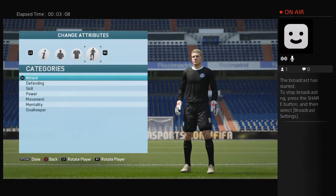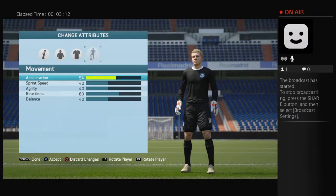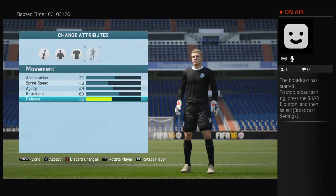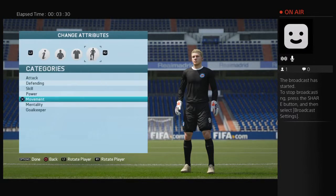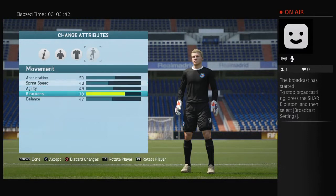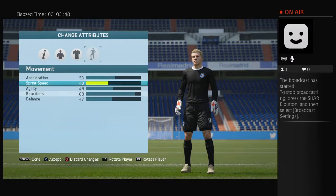Now we're gonna start with the stats. Acceleration is 53, agility is 49, balance is 47, jumping is 77, reactions is 88, sprint speed is 46, aggression is 51.